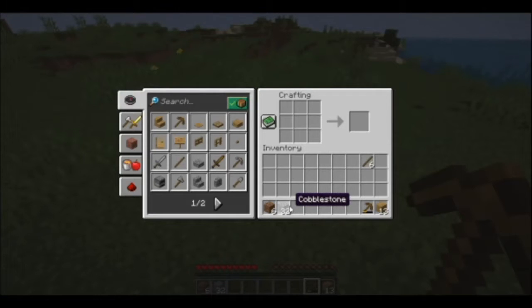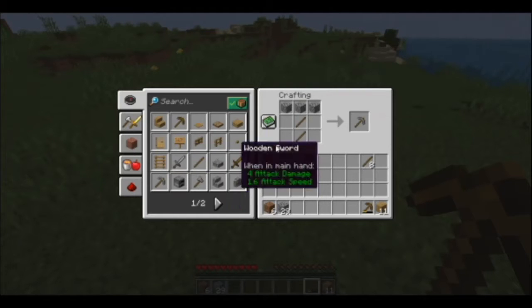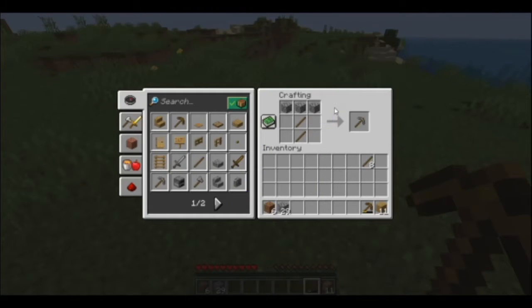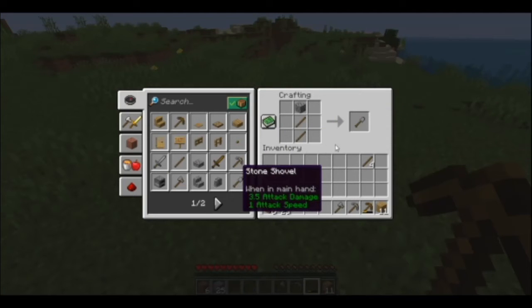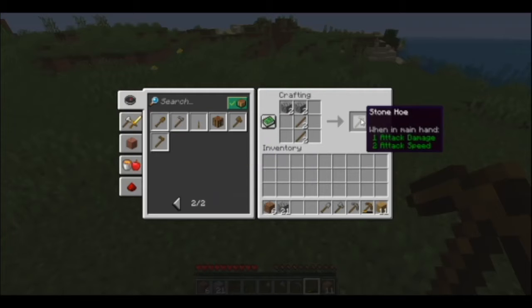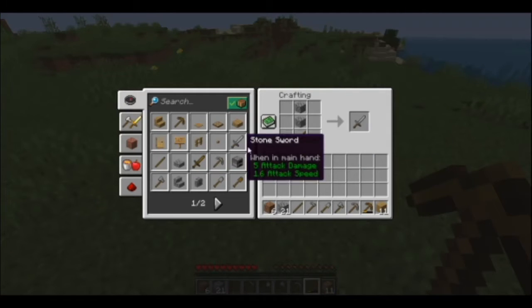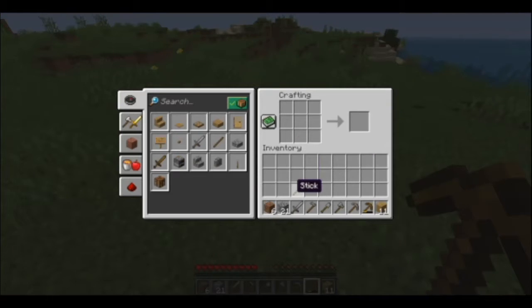Now that we have 32 cobblestone, we need to upgrade our tools. Craft some more sticks, then craft a stone pickaxe — that takes two sticks and three cobblestone. Also craft a stone axe to chop trees, a stone shovel to dig, a stone hoe for farming, and a stone sword — otherwise you're going to die very quickly.